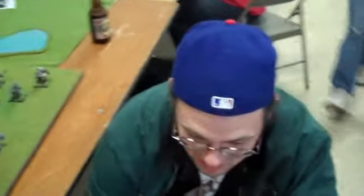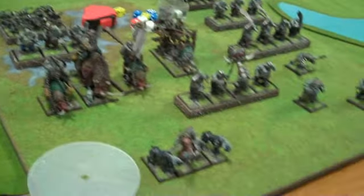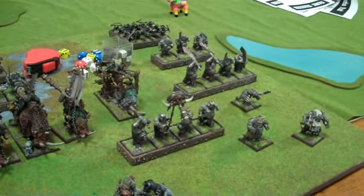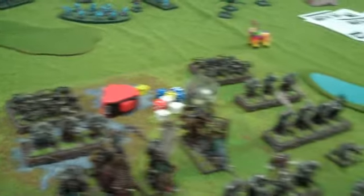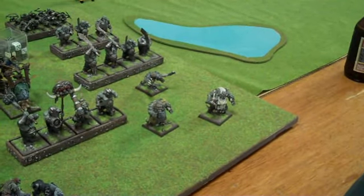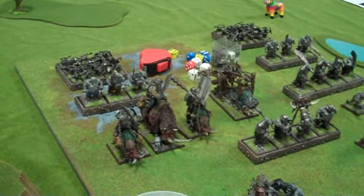We started round 2 here with Chris Sayek, my round 2 opponent. He'll be playing Ogres today - we've met previously at the Houston IGT. He's got some Rhinox Riders, a Tyrant, 2 units of Iron Guts, 2 units of Ogre Bulls, 2 units of Gnoblars, and looks like 2 Butchers and a Gorger.